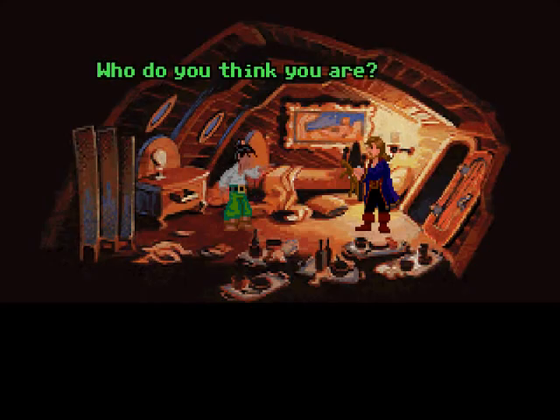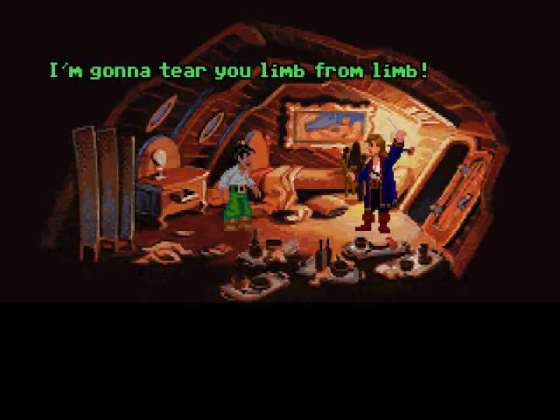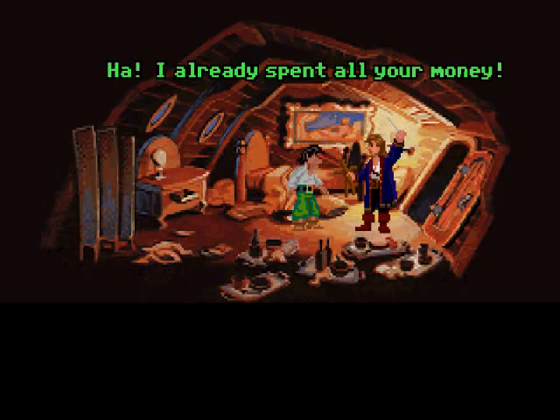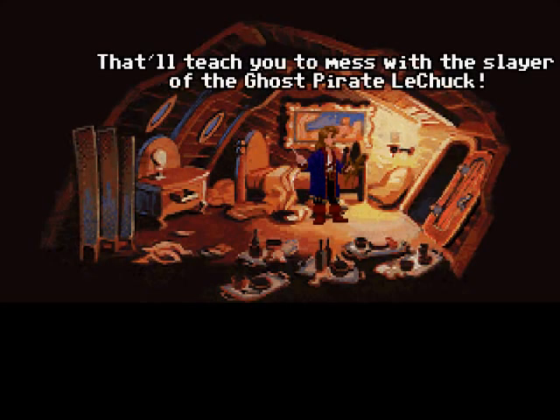What? Who do you think you are? I'm Guybrush Threepwood — people don't always recognize me, that's why I carry this. I'm gonna tear you limb from limb. I'm sure you are. Ah! How are you doing that? Largo LeGrande, you are a no-good, vicious, two-bit thug. I command you to give me back my money and leave this island. Ha! I already spent all your money. Oh. Well, I command you to leave this island. Just you try and make me. Ah! I've gotten weird sound effects from him yelling in the old version.